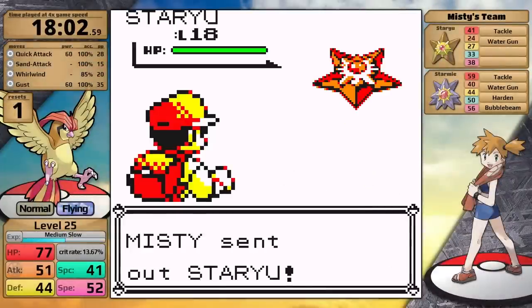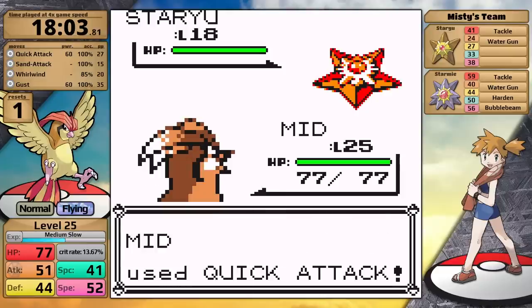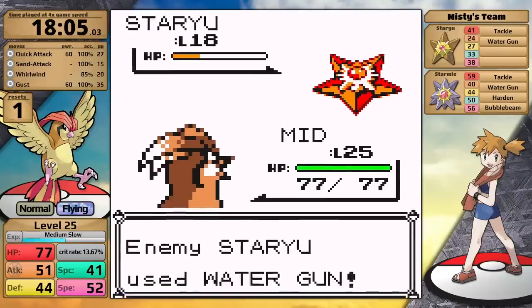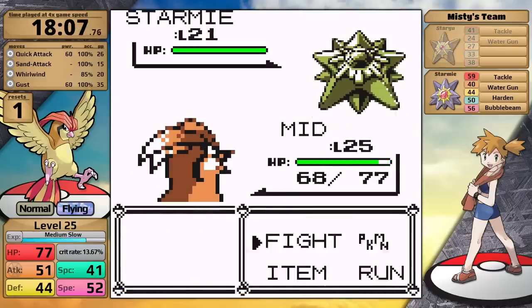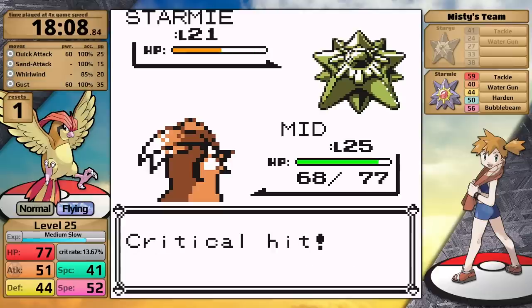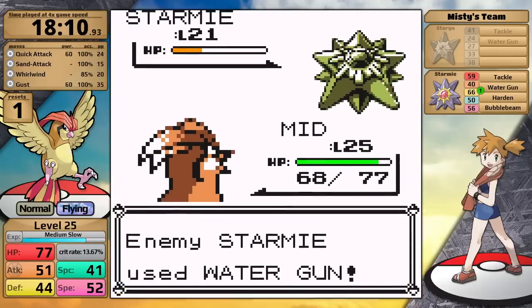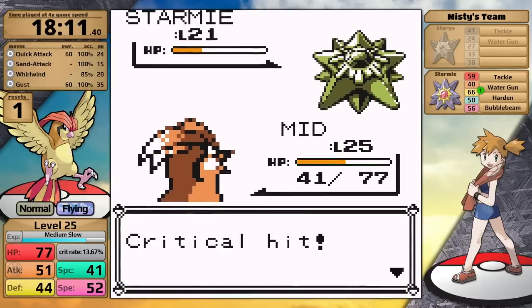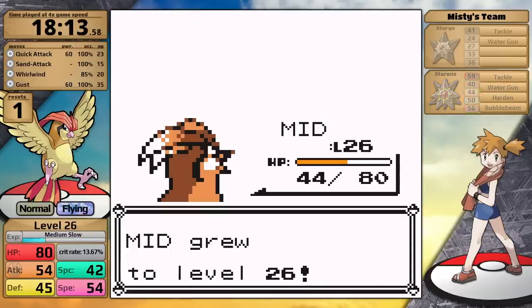Misty leads with Staryu. My speed wasn't enough to outspeed the Starmie, so I can't use Sand Attack on it, but I can use Quick Attack for priority. It doesn't knock the Staryu out; it hits with Water Gun doing a tiny bit of damage, and then I finish it off. Time for her ace, Starmie. I use Quick Attack, it gets a critical hit doing almost half, and Misty sets up an X-Defend. She uses Water Gun, but it gets a critical hit and takes Pidgeotto down to half health. Luckily, my next Quick Attack also gets a critical hit, bypassing her defense boosts, and I finish the Starmie off.